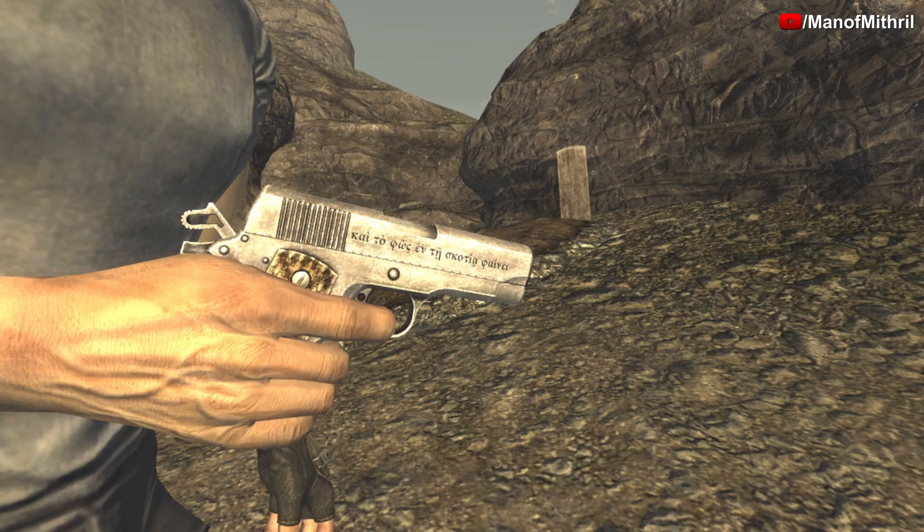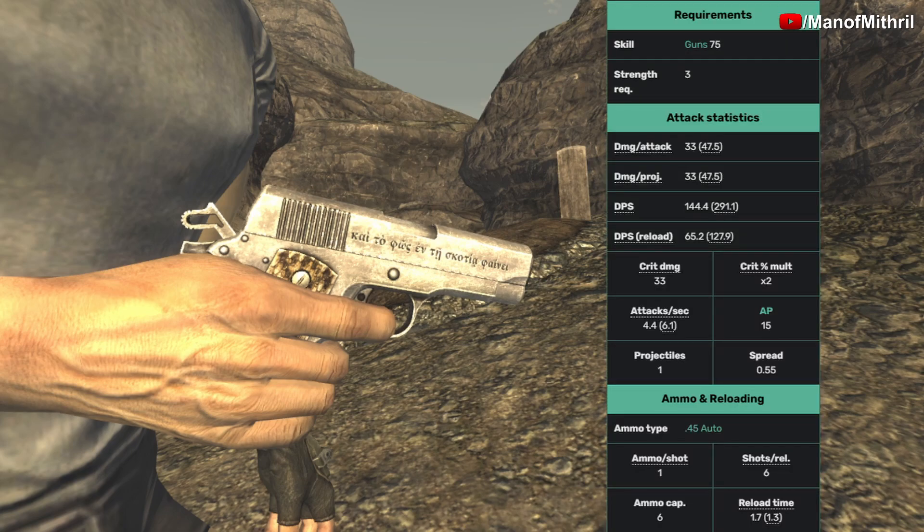Let me read off the stats for you guys. You need 75 in Guns, and a Strength of 3. The damage per attack is 33, the damage per projectile is 33, the DPS is 144.4, and the DPS on reload is 65.2. Its critical damage is 33, its crit multiplier is times two, and its attacks per second is 4.4. To use this weapon in VATS it's going to cost you 15 AP.